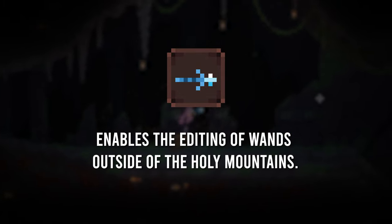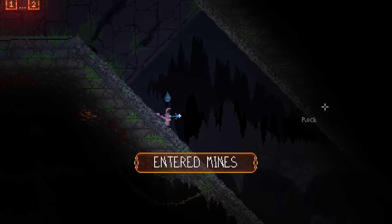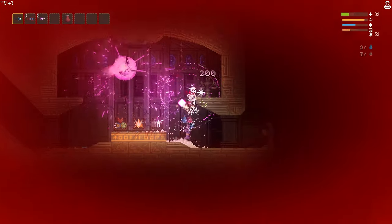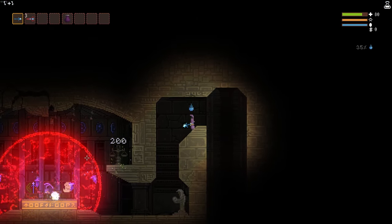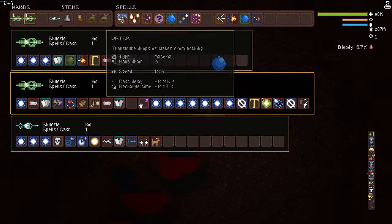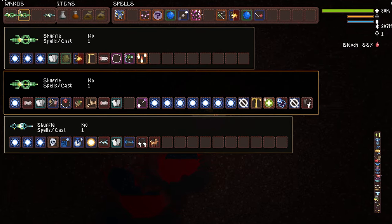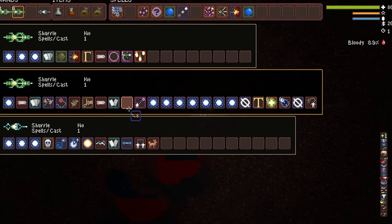Edit Wands Everywhere does exactly what the name suggests — it just lets you edit your wands everywhere on the map. This perk is essential for making every run that much easier because you'll no longer have to fight your way back or fail from teleporting in and out of the mountains. No longer do you have to pick up wands to carry them back across the map into the mountains to edit them. You can do it all right where you are. This saves you so much time and could potentially save your life during your runs. This is just one of those perks that's super convenient, and I believe every Noita player will agree that Edit Wands Everywhere is awesome.